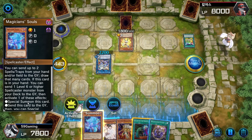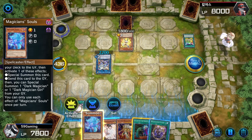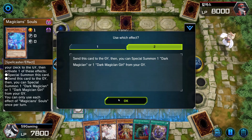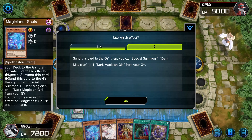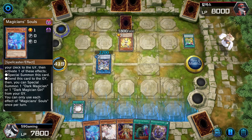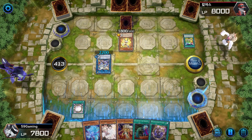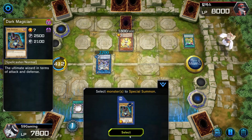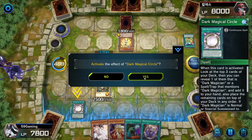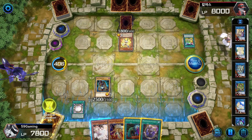Hold on, let me see what this says. Special summon this card, send the card to the graveyard — you can special summon one Dark Magician. This is good, we can special summon our Dark Magician. Send this card to the graveyard, you can special summon one Dark Magician or Dark Magician Girl from your hand. Wait a second — did I mess up? Oh no... okay, I almost got scared. We want to banish. Activate this — we're gonna banish this. Perfect, we can use our Magical Eyes fusion here, but I'm not going to yet.